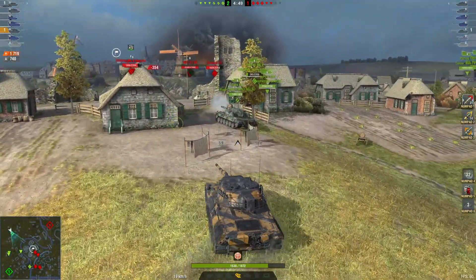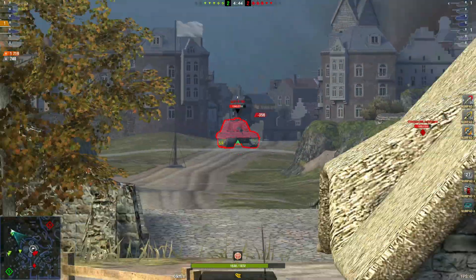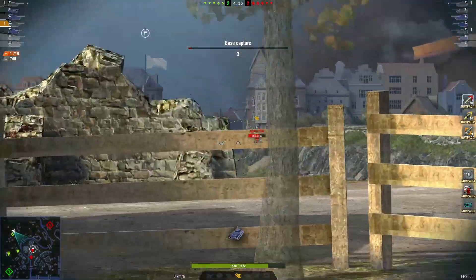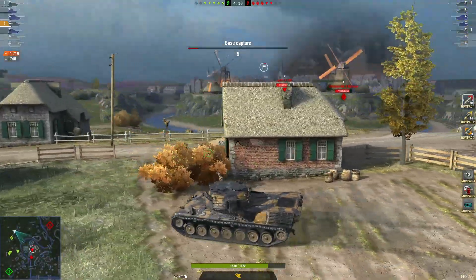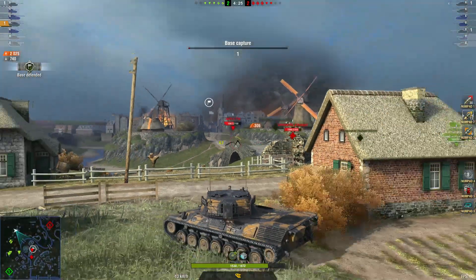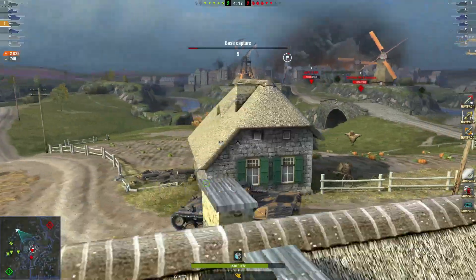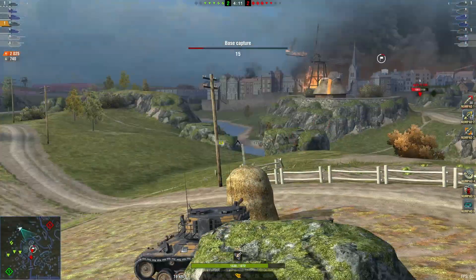Pushing back up to the ridge line and he might be able to get a shot down here himself — just damages the track. On this map it's always good to spot, especially if you've got TDs in a good position. You definitely want to light it up for them. Nice shot — had to switch to premium to get penetration, but definitely worth it.